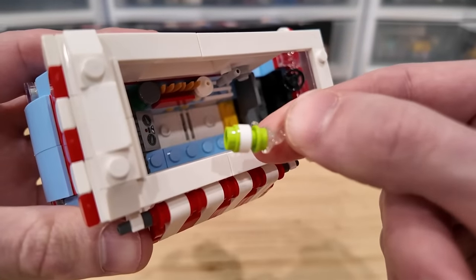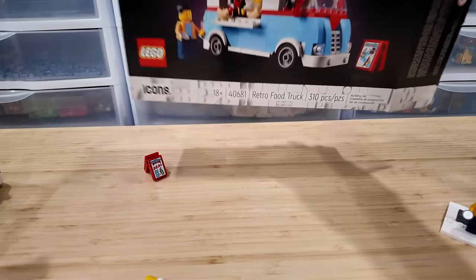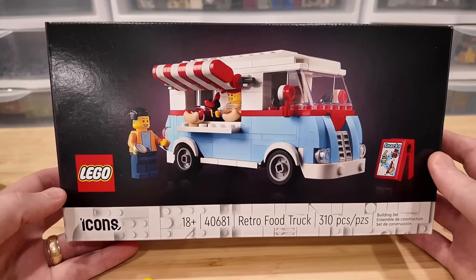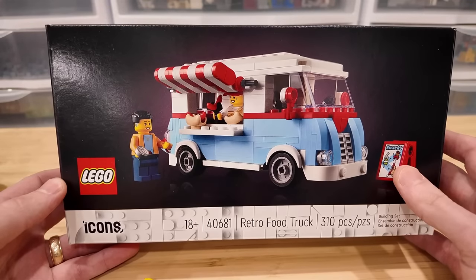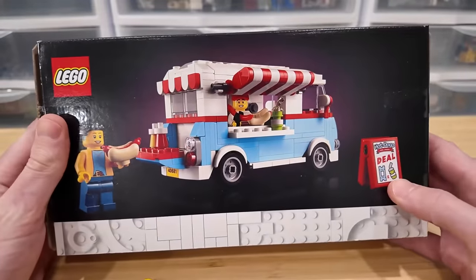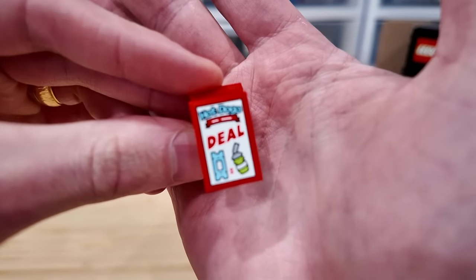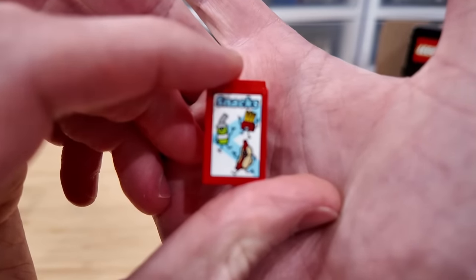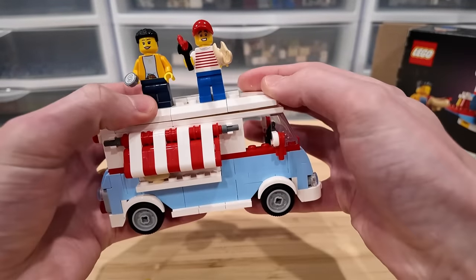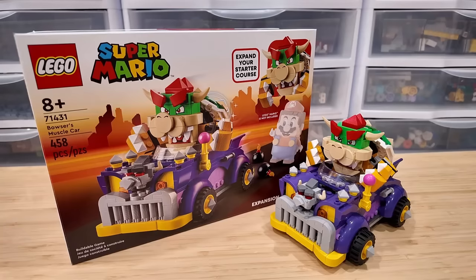You can open it up to have a look at the interior details. I really like the part usage of the Wolverine claws to create the fries right there, there's a grill on the left side with a sticker element, and some milkshakes. When they do GWPs that are LEGO Icons they're typically pretty good. This one also comes with a sandwich board — a little advertisement for the hot dogs with some of the things they sell. Definitely a cool little GWP I'll have parked somewhere in the LEGO city.